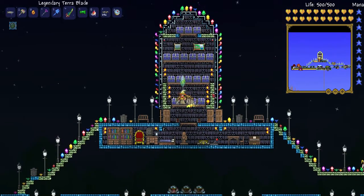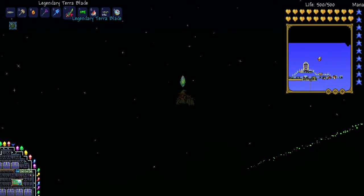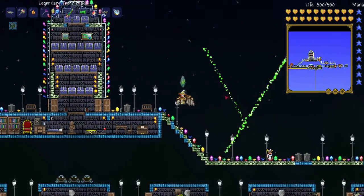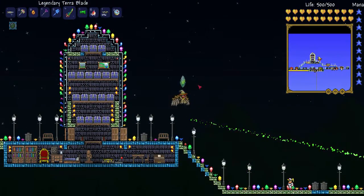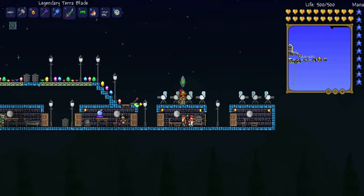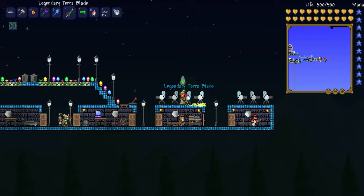We're discussing weapons — I'll do this every once in a while. So this time, you probably saw from the thumbnail, we're gonna be doing the Terror Blade. It looks like this when you swing it — it shoots a magical projectile, it does quite a lot of damage. And that's what it looks like when you throw it. Pretty awesome.